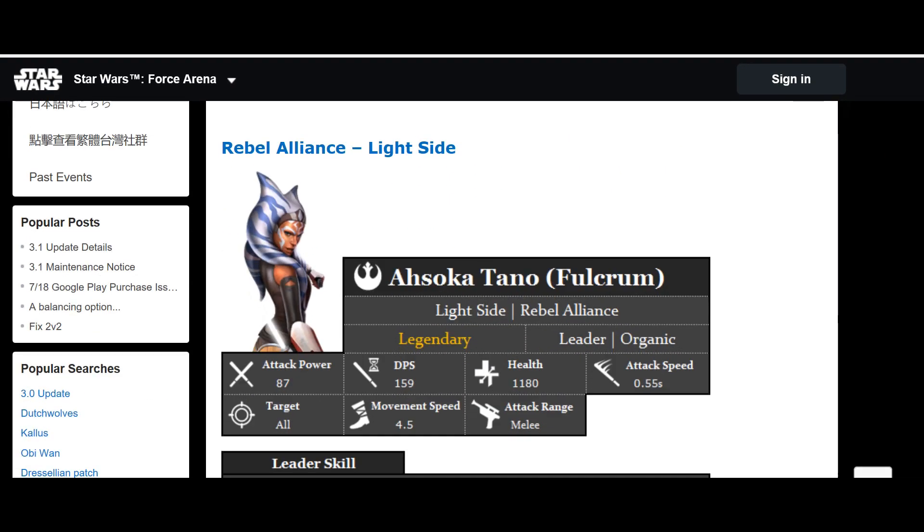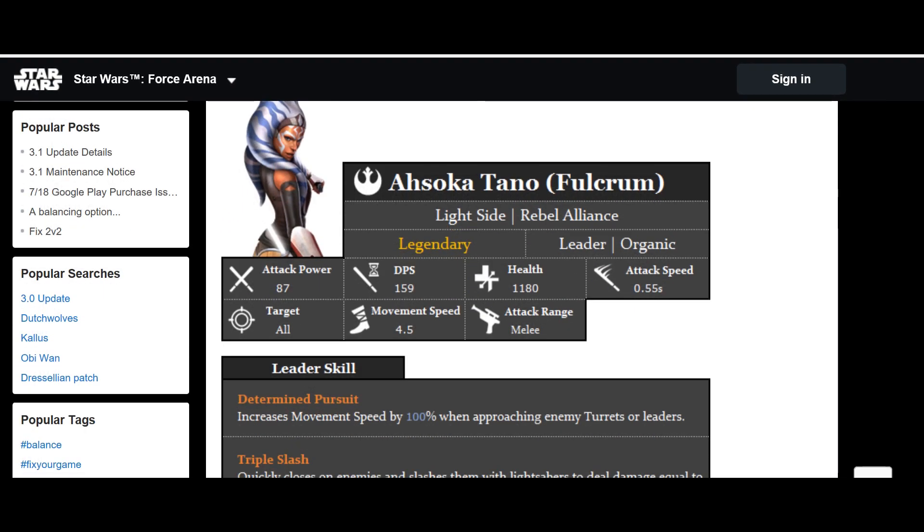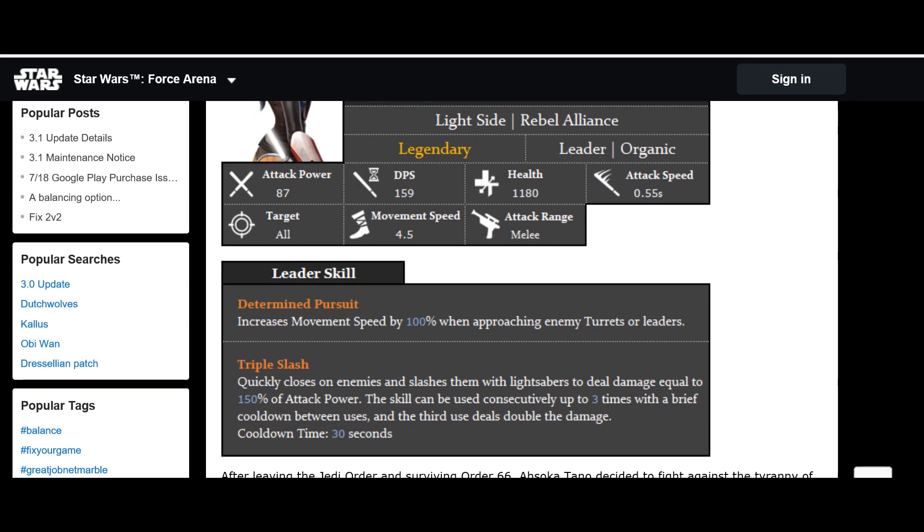First up, we've got Ahsoka. Her attack power is 87, DPS is 159, health is quite high at 1180, attack speed is rapid at 0.55 seconds, 4.5 movement speed — so she's very fast — and the range is obviously melee.